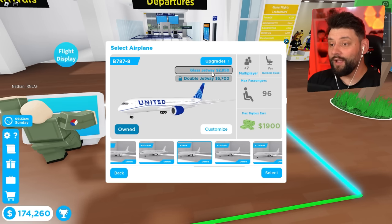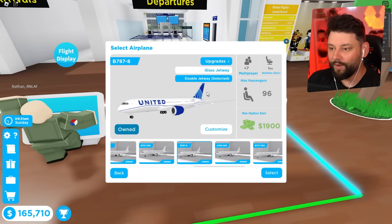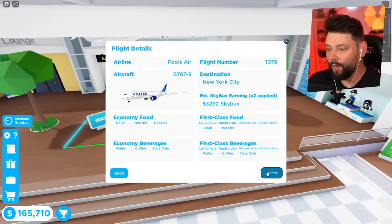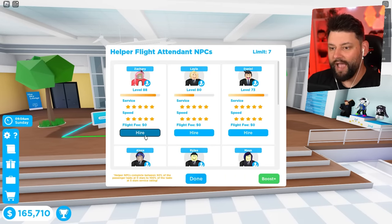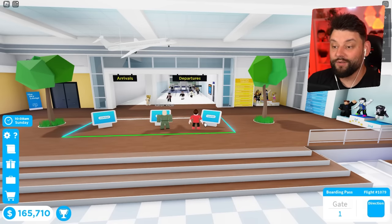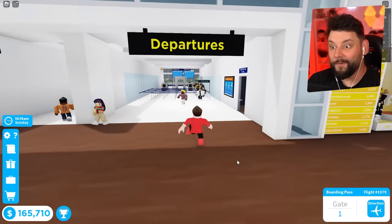To unlock and buy the double jetway, you first have to buy the singular glass jetway and then the double glass jetway. We'll keep it to the United livery, which gives the double jetway a multiplier of seven - quite a lot for this plane - with 96 passengers. We'll fly to New York, select our AI pilots, and I'm still trying to get Zachary to level 100 since that's one of the achievements. We've got seven AI, and we can do a water landing to see how many life rafts appear. We're now spawning from gate one.